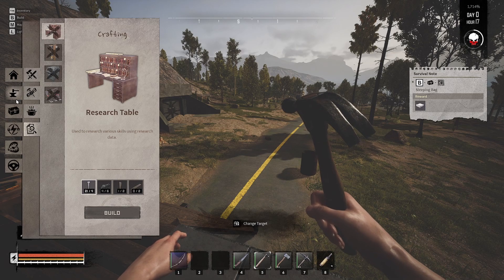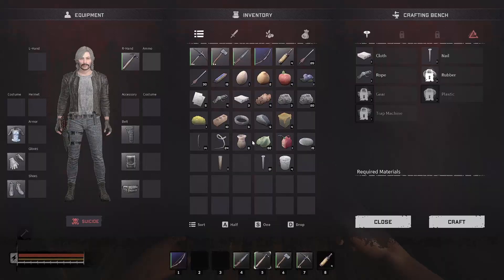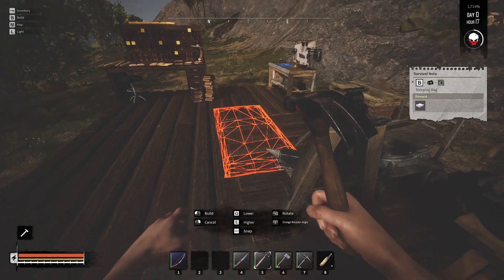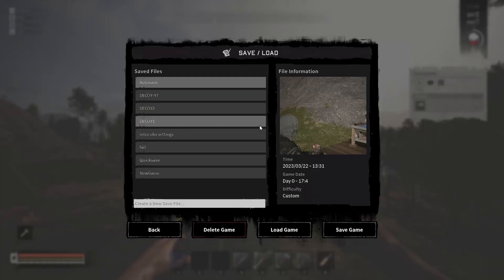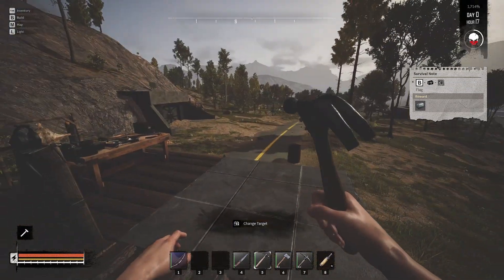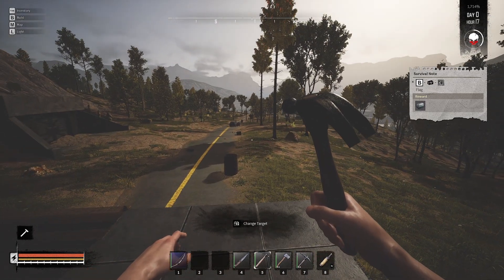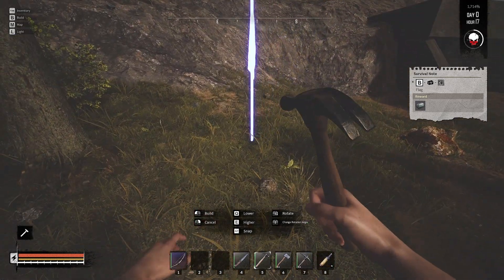It wants us to build a sleeping bag — that's down here in this area. We'll need cloth, and cloth costs five leaves to make. That gives us just enough. Put the sleeping bag right there. Since we've got that, it's a good idea to save the game — we'll save over that slot. Now we've got it saved, we've got a revival point. Build a flag — looks like we've got all the materials for it. Put the flag right here.